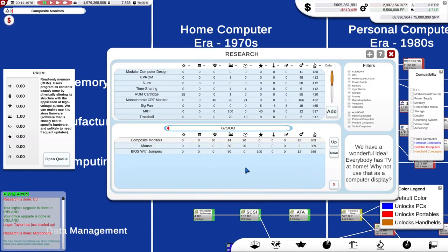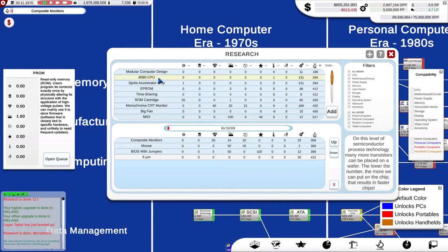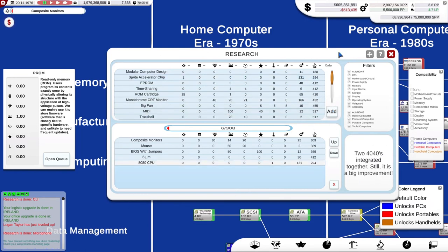We've now got another four logistics points to spend. Let's have a quick look at research. We're losing money again — but it's just the warehouse filling up with spare capacity, we'll use it up. We've got 6 micron in the research queue, we'll add that in. And we can do the 8080 CPU once we've got that. The sprite improves the performance of our video cards, but we'll take the 8080 — that's real computers.